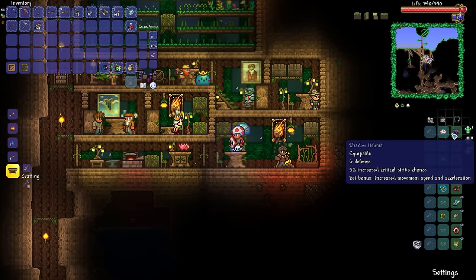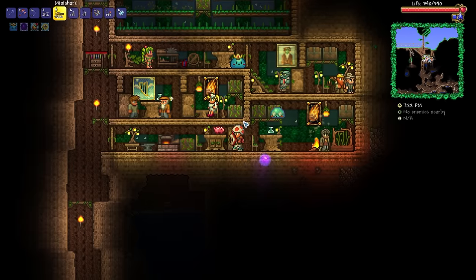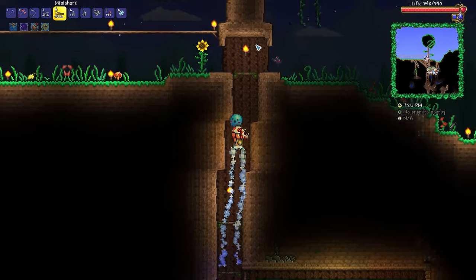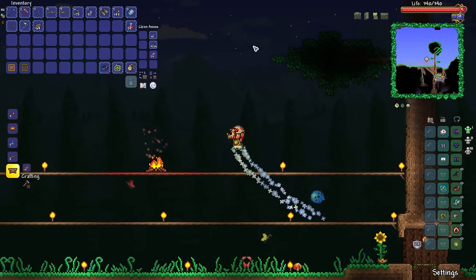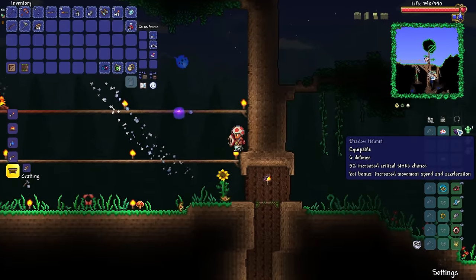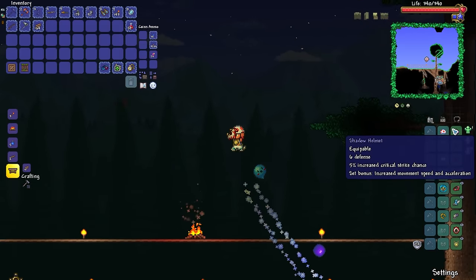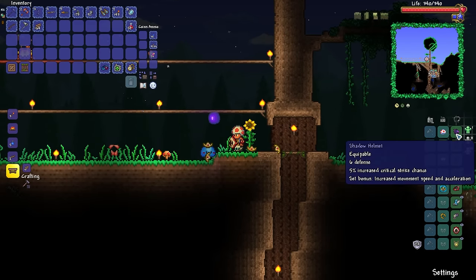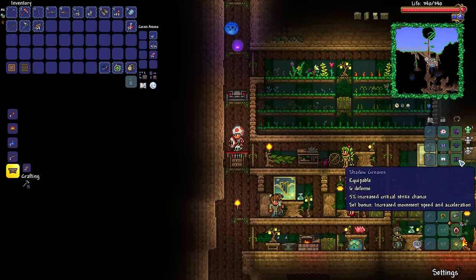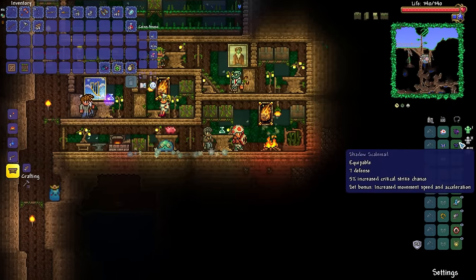The thing is, we've kind of accidentally skipped straight over Fossil Armor, which is actually a set of armor you can get earlier than the Necro Armor, and it's also a Ranger set of armor. But since I've already got Shadow Armor, and it turns out Shadow Armor's actually pretty darn good now — it gives a flat percentage increase to your critical strike chance and a whole bunch of movement buffs — it's a hard one to pass up, my friends.